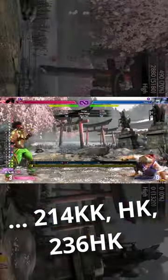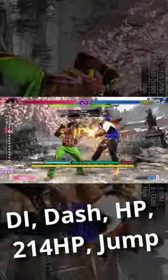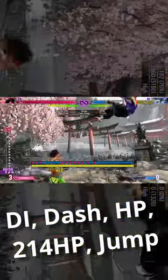You can also extend combos using your OD swagger step, either into your heavy sobat kicks or drive rush for this extension. After drive impact, do a dash in into heavy punch and then heavy machine gun upper, which will do a lot of damage and lead to a safe jump.